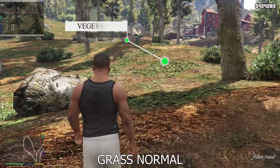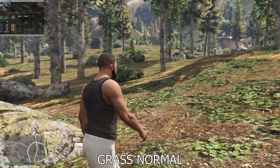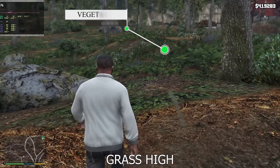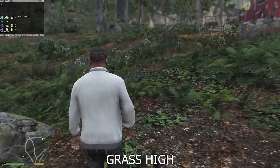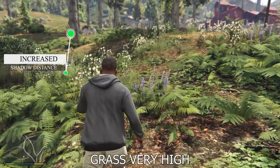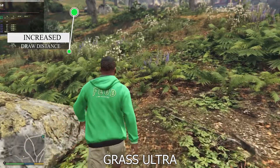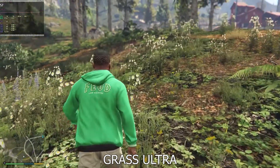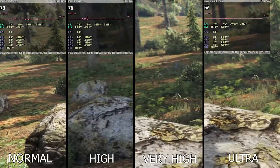For grass quality, the normal setting culls all vegetation from the scene. The difference between high, very high, and ultra is interesting: high to very high increases the draw distance of vegetation and the visible range of shadows underneath. Ultra further increases draw distance with extra grass density. Only Xbox One uses custom high settings; other consoles use a mix of high and very high. We'll stick to very high for a balance between visuals and performance.